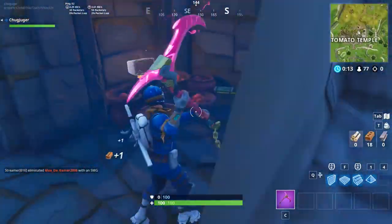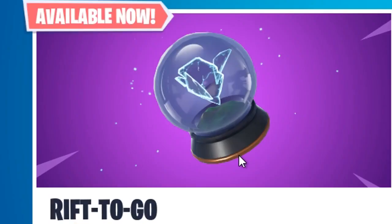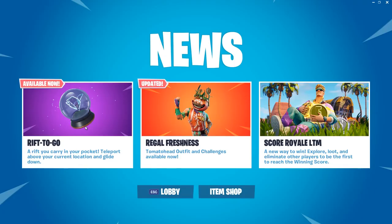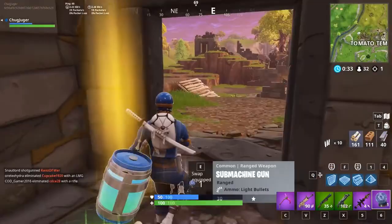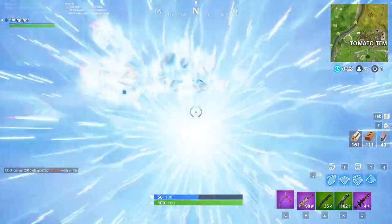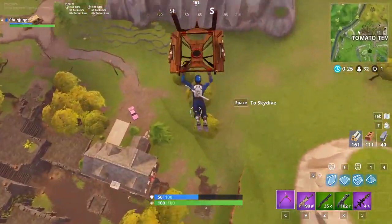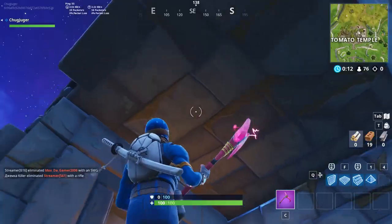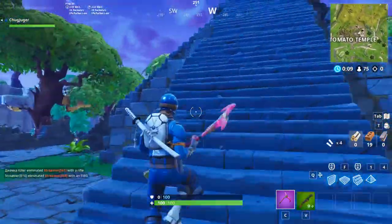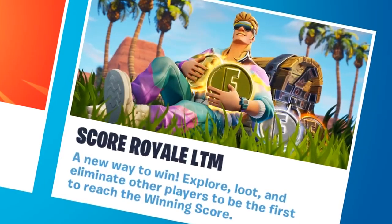Anyways, let's get right into it. As you can see in the background, there's a new rift-to-go item, which is pretty self-explanatory — you just throw a rift and you can go into it. It stays for 10 seconds just like a regular rift, it's just a rift in your pocket. You can throw it on the ground, probably for when they remove the regular rifts once all the crazy rift madness is over with.